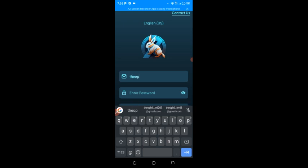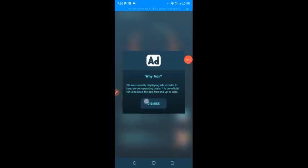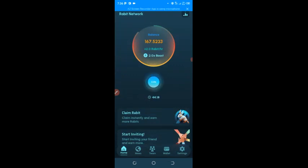I'm going to log into my account and show you how the platform works. So this is my rabbit dashboard. I have about 167.52 rabbits, and my mining hash power is about 2.0 rabbits per hour. This rabbit mines every six to seven hours. You just come here and click to start mining; when the mining stops, the box stops, and you have to come back and click it again.